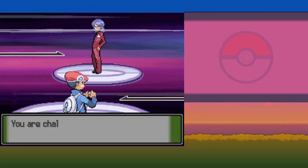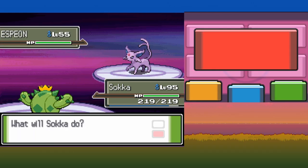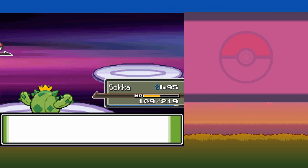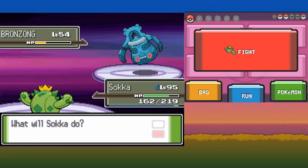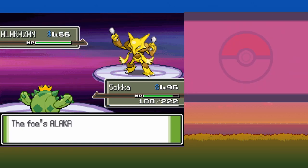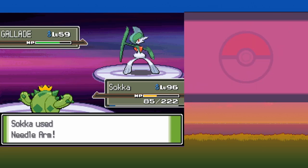Lucian is up next and his team should be an easy sweep. Mr. Mime leads and uses Reflect and Light Screen to raise his team's defenses — I use those first two turns to set up with Swords Dance. It outspeeds and gets off a Signal Beam, but we survive and luckily don't get confused. For Bronzong, I use Drain Punch — it survives and uses Calm Mind instead of an offensive move, then goes down to a second Drain Punch. Alakazam uses Psychic, taking us down to 85 health, and Needle Arm brings it down. Last up is Gallade — we outspeed it and finish the battle with one last Needle Arm.